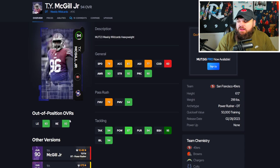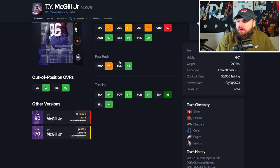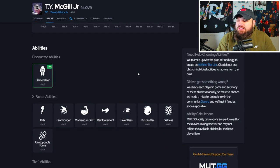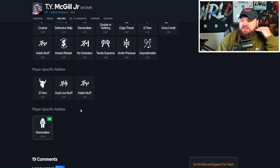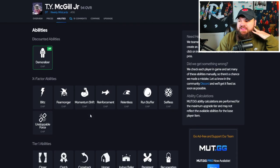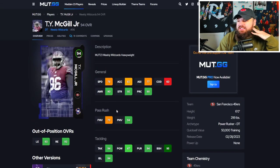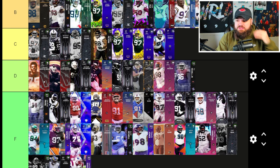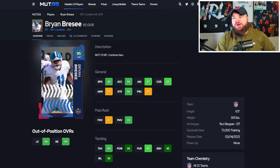Bumping up to 94 overalls — Tae McGill had a really good Team of the Week card earlier this year. 78 speed, 82 acceleration, really good power moves, finesse moves not really there. Block shed and impact blocking are good. Only the bull rush trait on yes, so this card could play a lot better. For discount abilities, he can get a 0 AP demoralizer or 1 AP inside stuff. I don't think he's a top-end defensive tackle, but he's not terrible either — D tier.